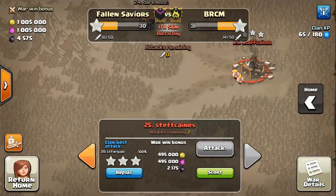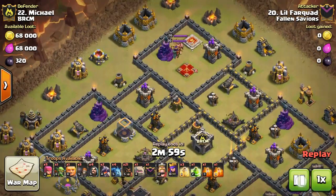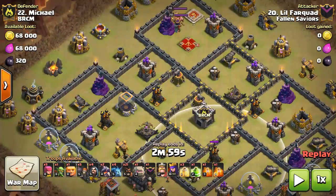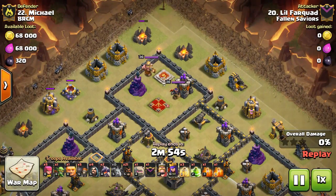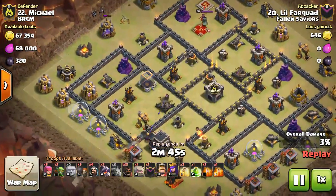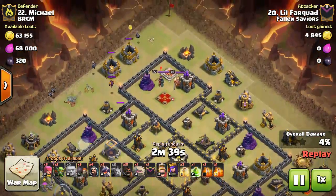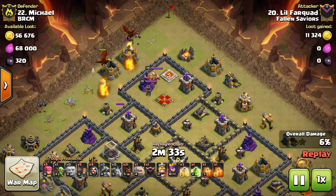Now this is the other base — suicide dragons. What you want to do is bring two dragons to take out the enemy queen. The air defenses are here, here, and down here to the south, so you're golden because there are no air defenses that can even hit those dragons. I brought a few minions just to create my funnel, and threw a giant down here to go for that mortar, which I thought was going to pull out all the CC troops, but only one minion came out. No big deal.